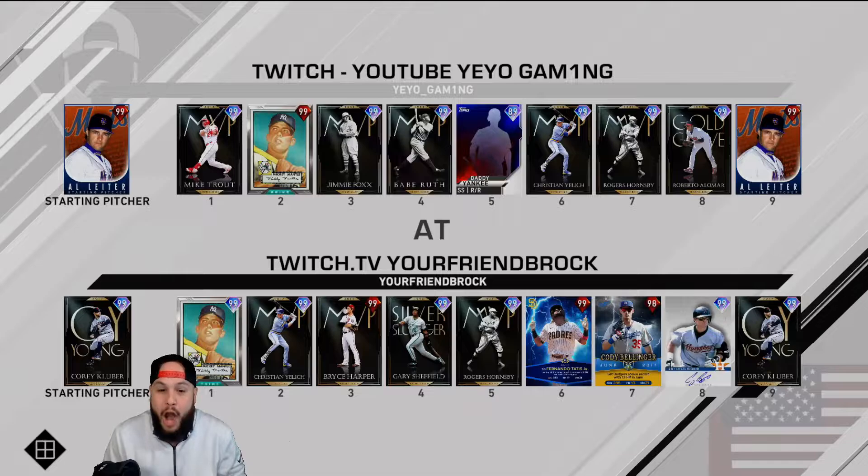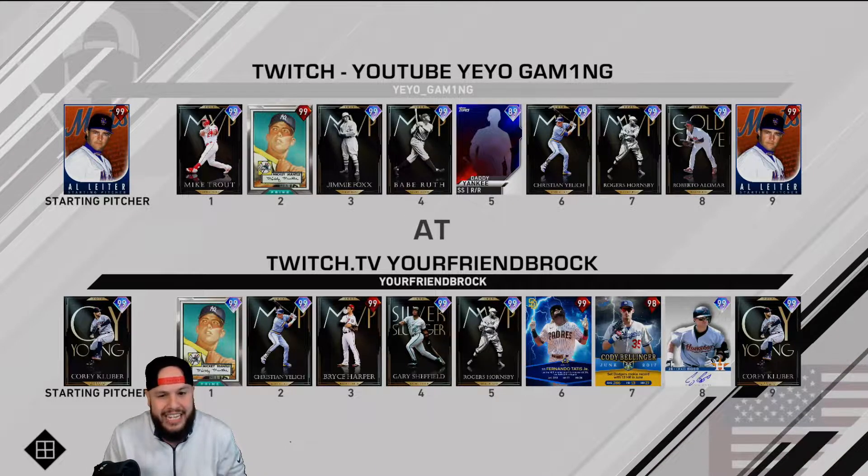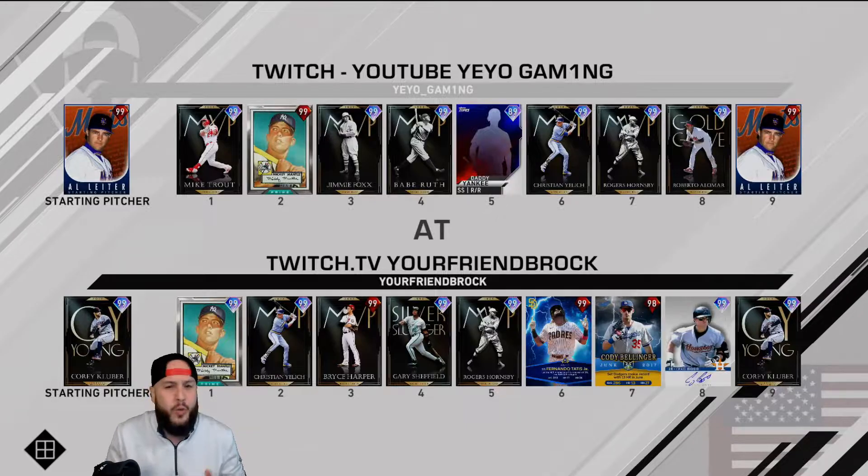We're going to be the away team, facing Brock. Corey Kluber of course. He's got Mickey Mantle, Yelich, Prestige Harper, Gary Sheffield, not Prestige Hornsby, Prestige Fernando Tatis, Prestige Bellinger — it's very weird which players he has prestige and which ones he doesn't.